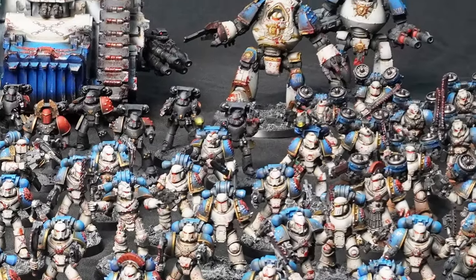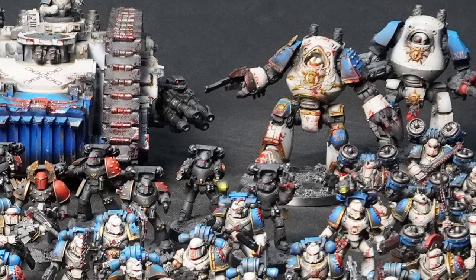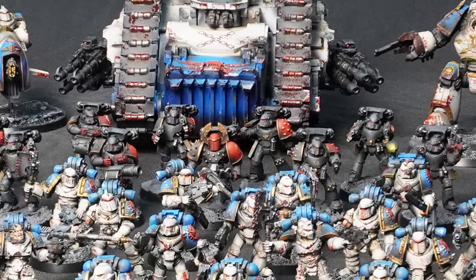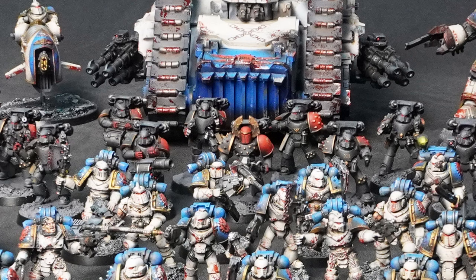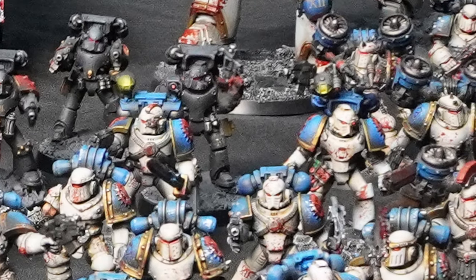For elites, we start with a 2-strong Contemptor Dreadnought Talon — one Contemptor uses 2 Gravis Laz Cannons, the other is dual-wielding Gravis Power Fists with inbuilt Graviton guns. The second elite's choice is a 10-man Red Hand Destroyer Assault Squad; the sergeant wears Artificer Armour and wields a Thunder Hammer, and two Ravagers have been upgraded with Missile Launchers on Suspenser Web with Rad Missiles. The third elite's choice is a 2-man Apothecary Detachment, one upgraded with a Warhawk Jump Pack.